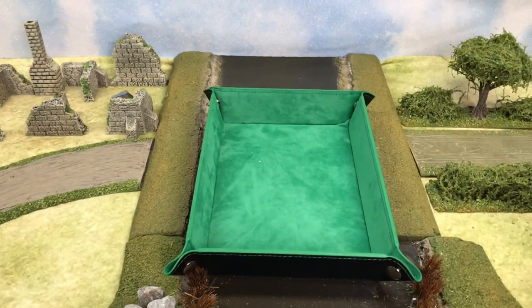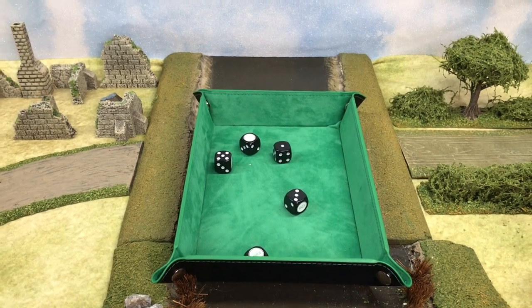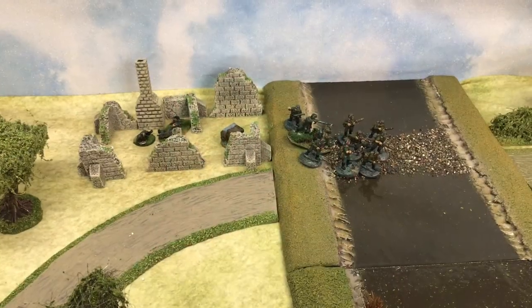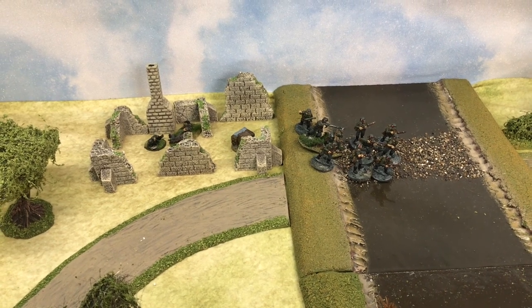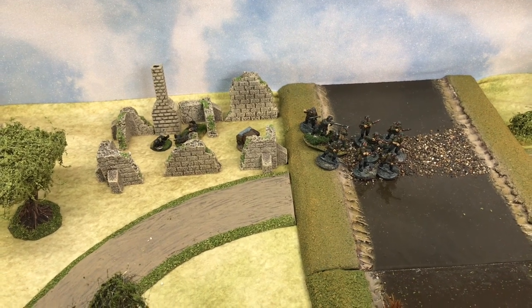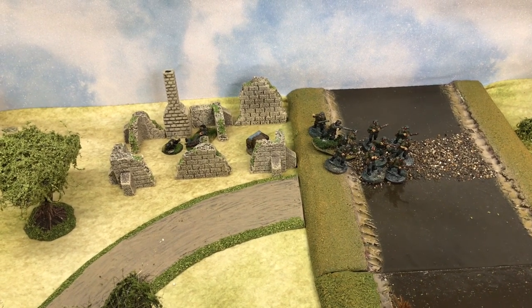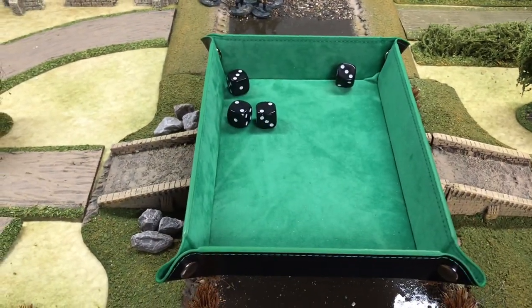Turn one, phase one - Germans go first and we have a double phase. We've got a five, so one for the chain of command dice, plus a one and a three. With the three, a unit appears on tactical, and since it's a double phase they'll likely move again. The mortar comes on with the one, and that's as much as we can do. We reduce the dice from five to four for the next phase.